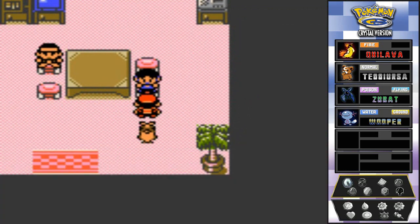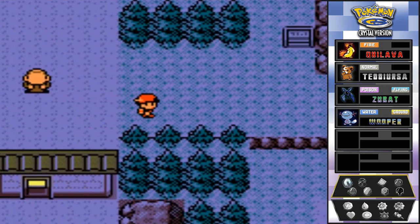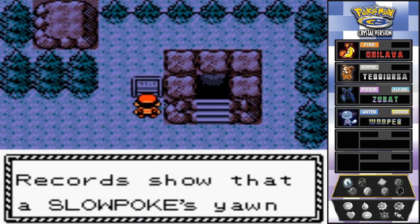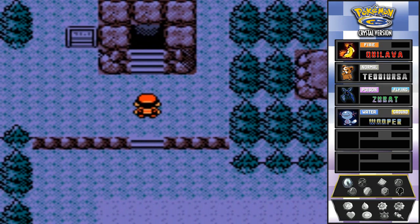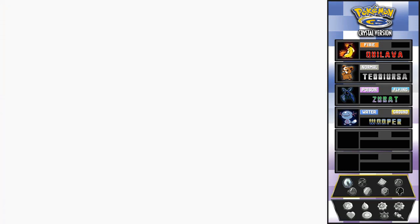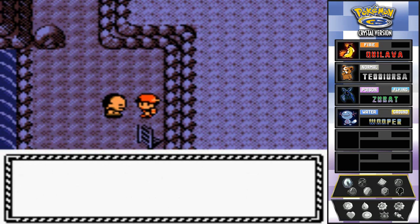We need to find the Slowpoke because they're a huge part of this town. We're going to the Slowpoke Well - also known as the Rainmaker Well. Locals believe that a Slowpoke's yawn summons rain; records show a Slowpoke's yawn ended a drought 400 years ago. Now I'm going to switch up my party - let's go with Teddy because Teddy needs some love.